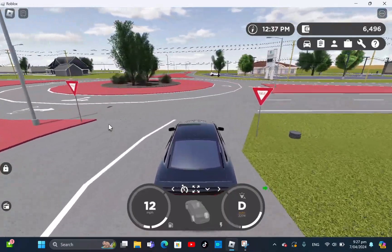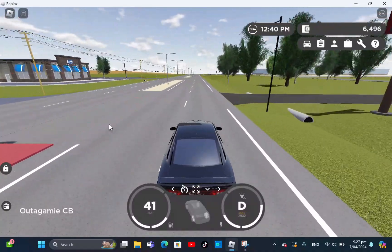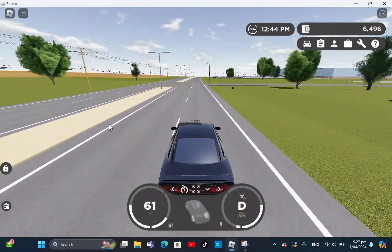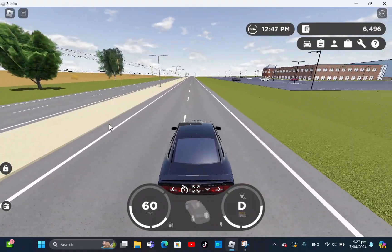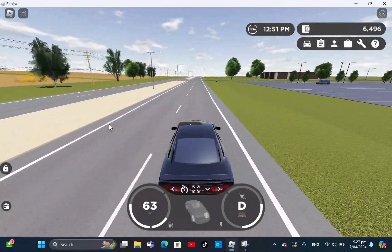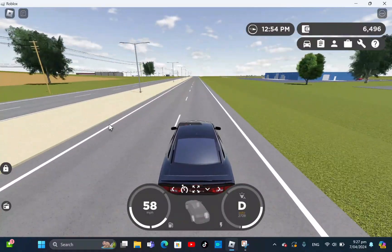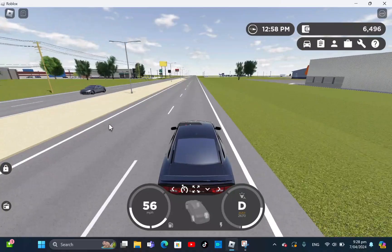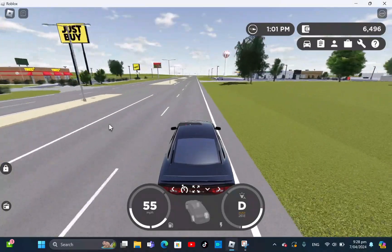Let's give way — they call it yield in America. Speed limit is 55. We changed gear so now it'll sit in longer revs. I'm at the speed limit, about 55, just one mile over. Let's go cruise control — I'm not even touching the accelerator right now.